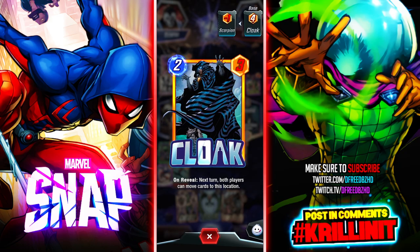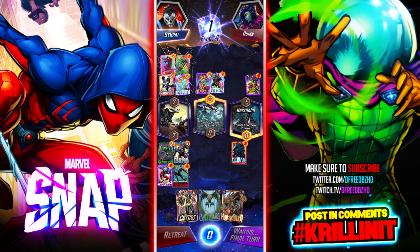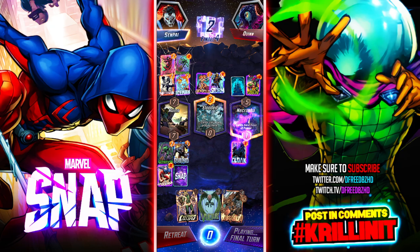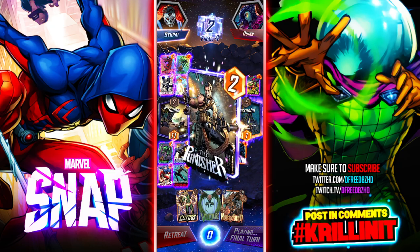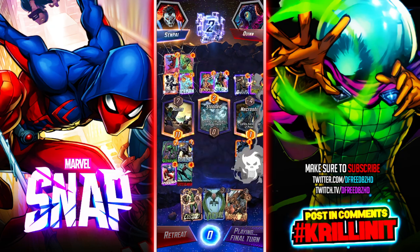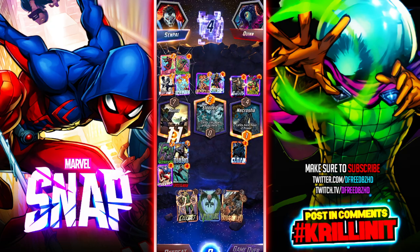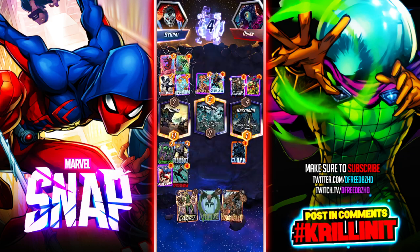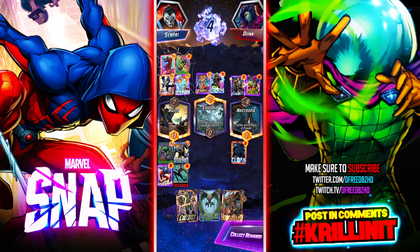Cards there are gonna be at minus two so Cloak's getting weaker. But as long as I drop something to gain power — well, we'll see. I really wanted to play Hobgoblin. Awesome, we got it! That was an interesting duel. Maybe I shouldn't have given up the center. I didn't think he would drop another one-cost card — that was not at all what I expected.